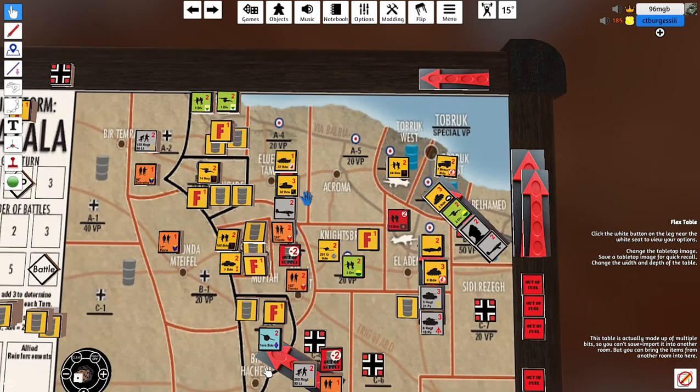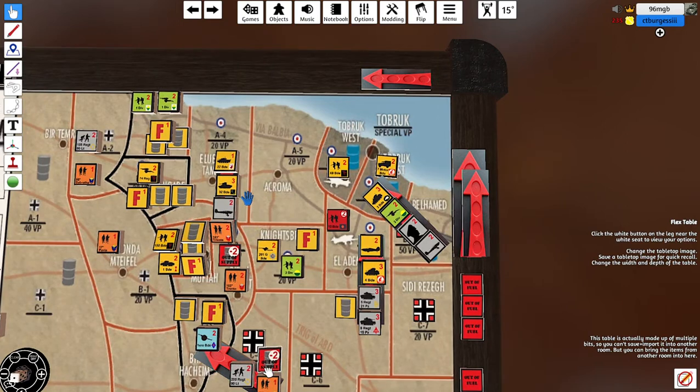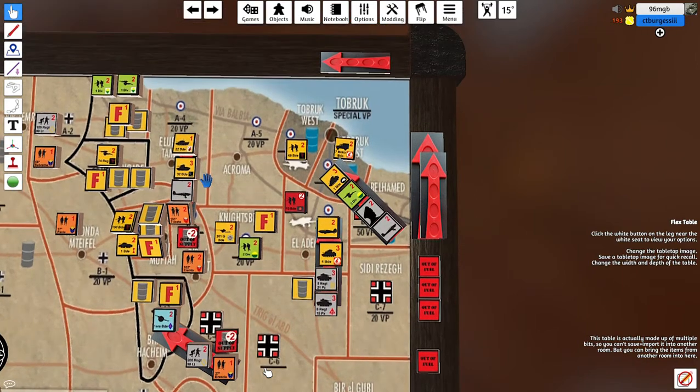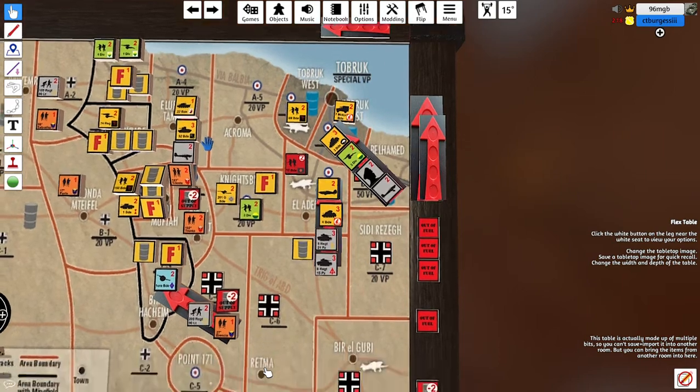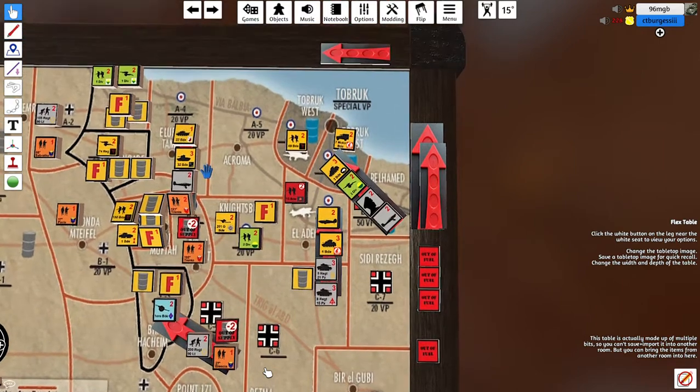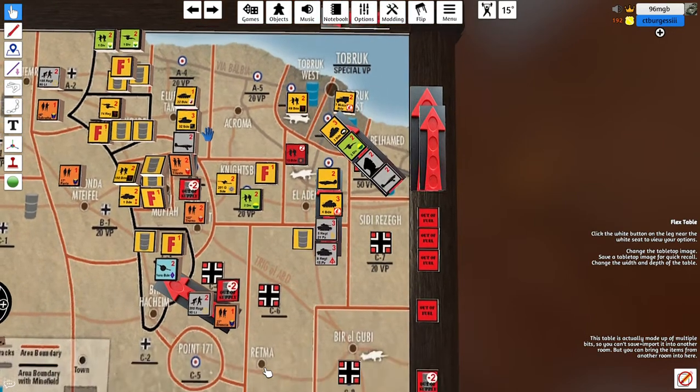You could always roll a six and be fearless — that would be amazing for the Italians if you got that and rolled the Million Bayonets rule. One in six chances, but imagine Italian tanks with plus-one motivation and then rolling that — they'd be doing everything on a two-plus, because they already get a two-plus remount after passing that roll.